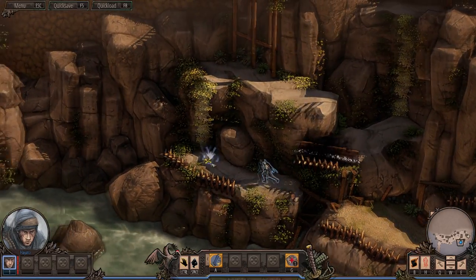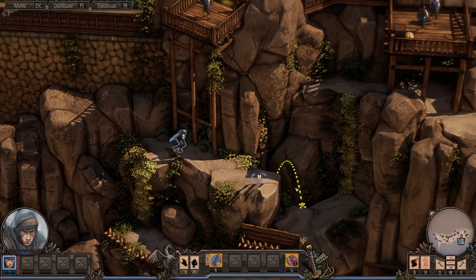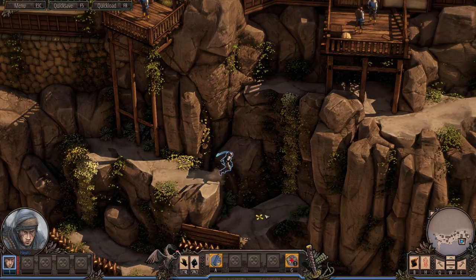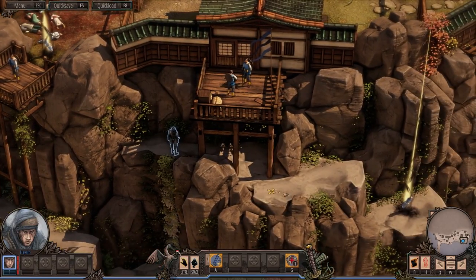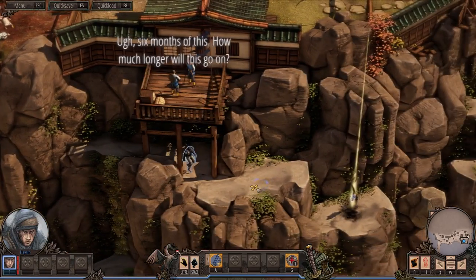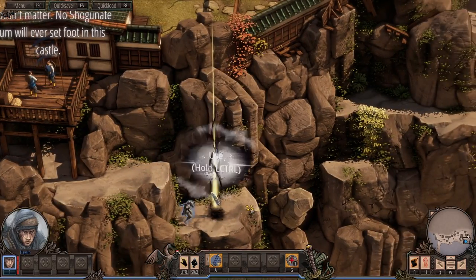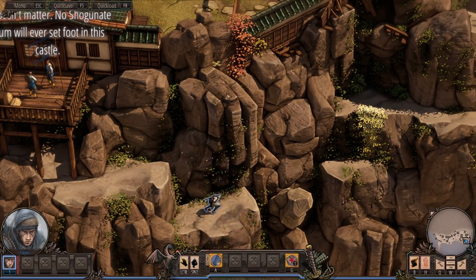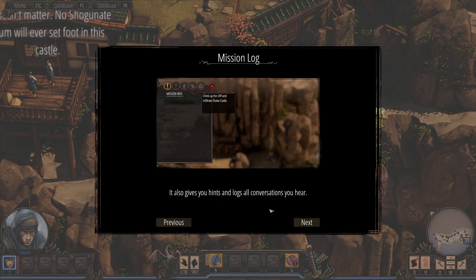As you can sort of tell, it's a stealth game — that's the word I was looking for. You currently control one character, and we'll control more later on. You can open a mission log that shows you the mission objectives, and it also gives you hints and logs for all conversations you hear. All the stories you pick up will appear in the mission log as well.